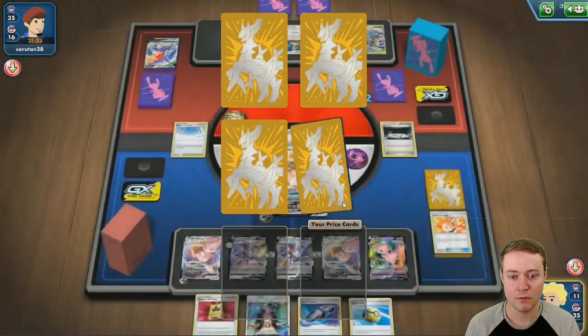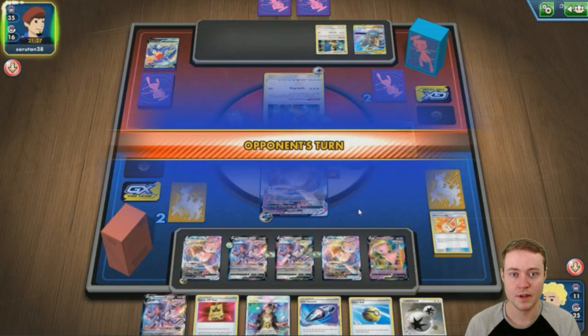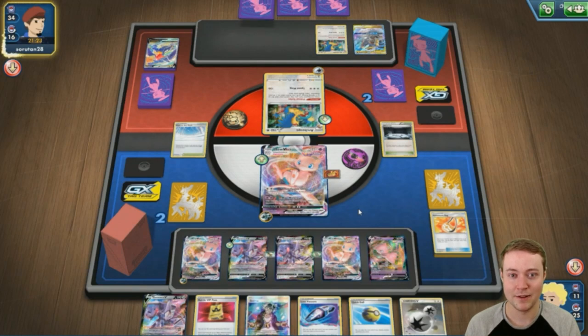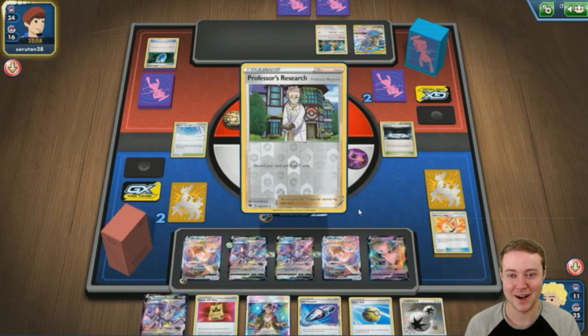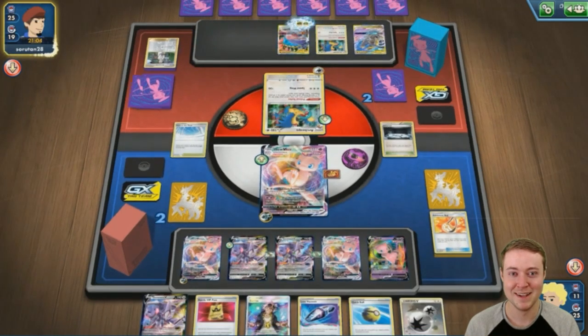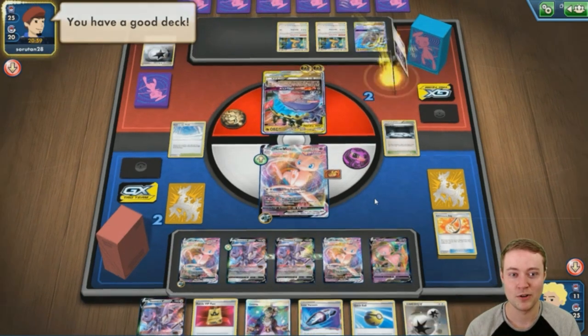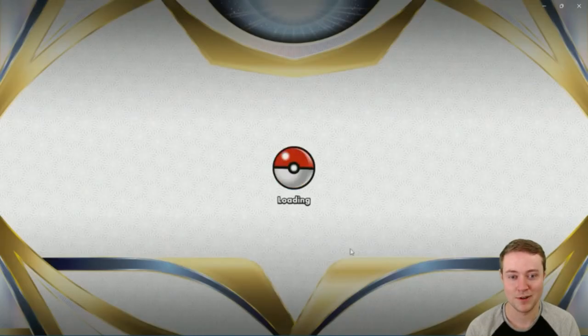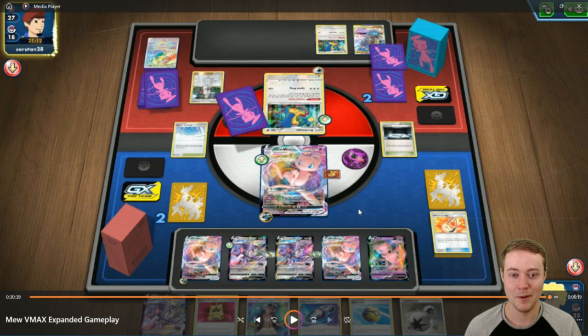I should have used Quick Ball to get rid of the VIP Pass, but really it comes down to whether they drew what they needed. They VS Seeker for a Research — that's disappointing for them off the N — but off two cards they got a Research and then the V and V-Star, plus Naganadel and Guzzlord GX. Chaotic Order GX says flip your prize cards face up, then take two prizes if you have extra energy attached. That was our one loss out of 20 games with Mew VMAX.